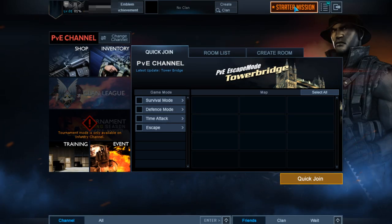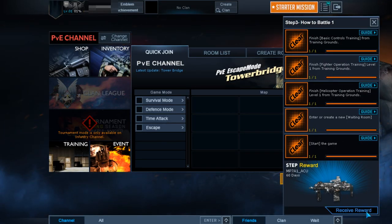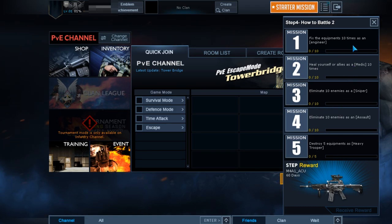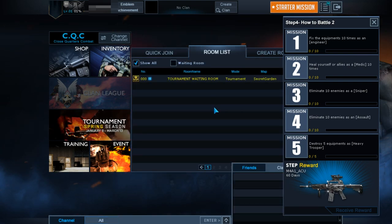Let's see what we get — MP7 AU. Fix 10 equipments as engineer, heal yourself 10 times as medic, eliminate 10 enemies as sniper, eliminate 10 enemies as assault, destroy 5 vehicles as heavy. Well, that's gonna wrap up that starter mission stuff for now — I'll continue with that later. Let me know what you guys think in the comments of this Steam launch. I'll see you next time. Peace out, bye!